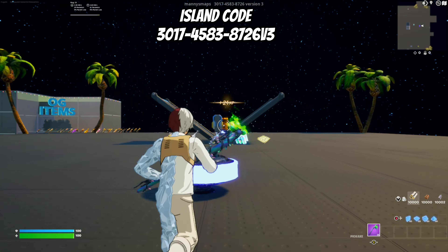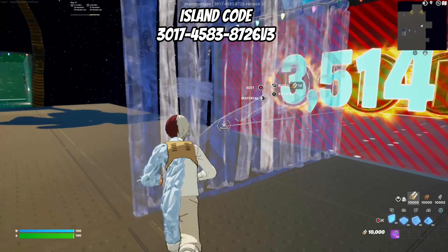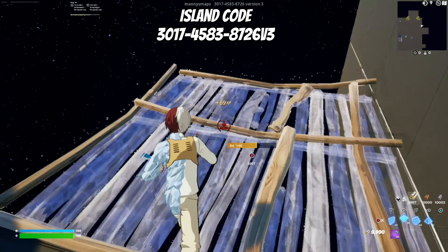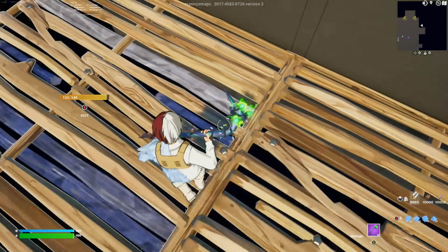What's up guys, welcome back to another video. Today I'm gonna show you how to get XP. Right here on the side of the vault on the left side, you're just gonna put two floors down, and then in the middle you're just gonna want to do a little emote and then look down.